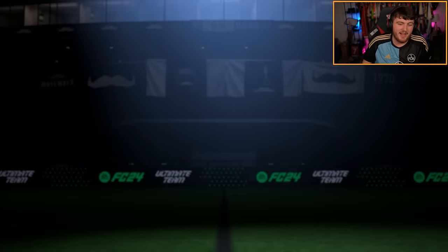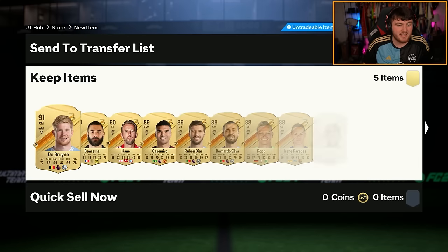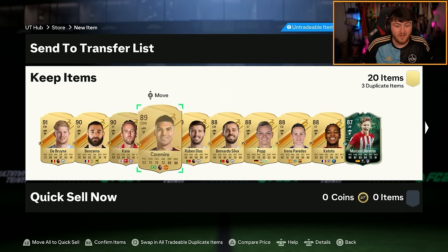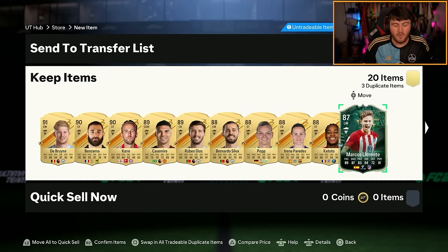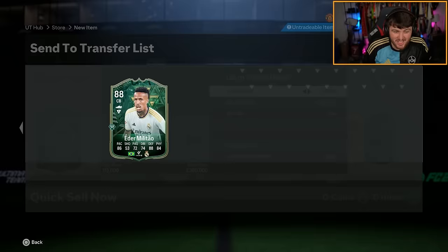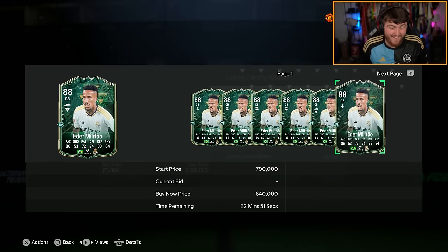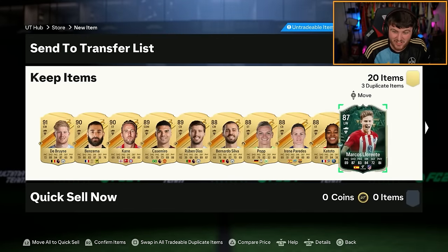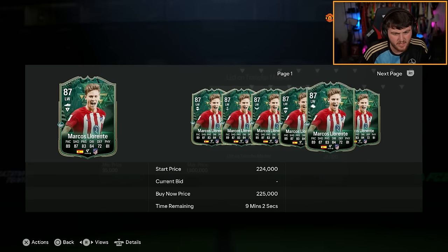All right, let's see which Winter Wildcards we get and what else we get in the pack. Marcos Llorente straight away - that's nice. Look at the fodder, man. I don't want to go into the next page. I'm a bit nervous, actually. Eder Militao - that is class, man. Oh my God. Eder Militao and Marcos Llorente. I don't know how much Marcos Llorente is. 200k. I thought he was going to be about 100.